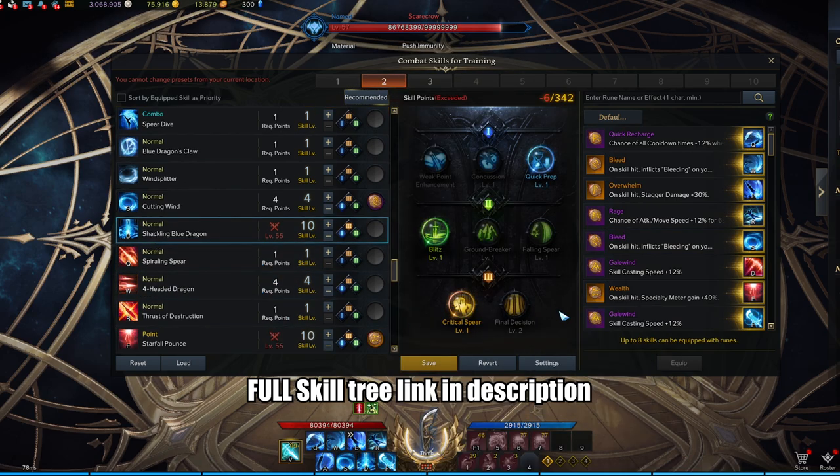Moving on to shackling dragon — this is going to be your primary party synergy, which gives 18% critical rate to your entire party. We're going to take 3-1-1 for the 18% critical rate.